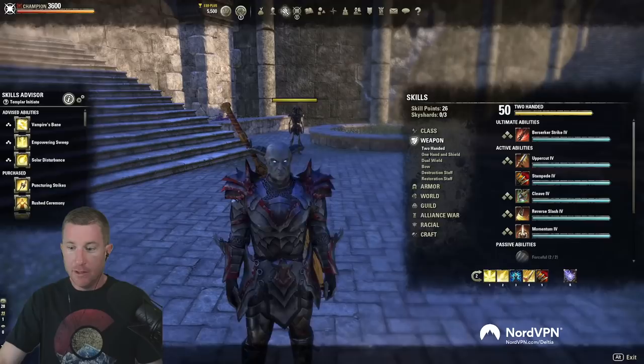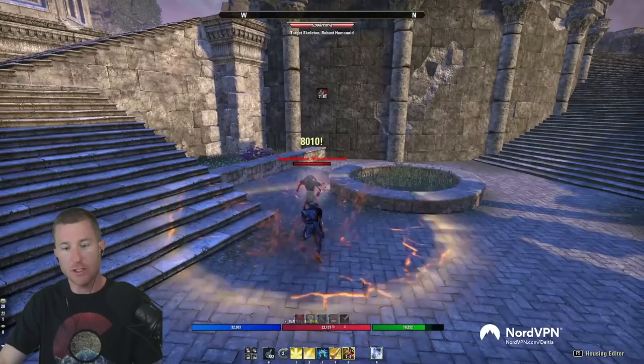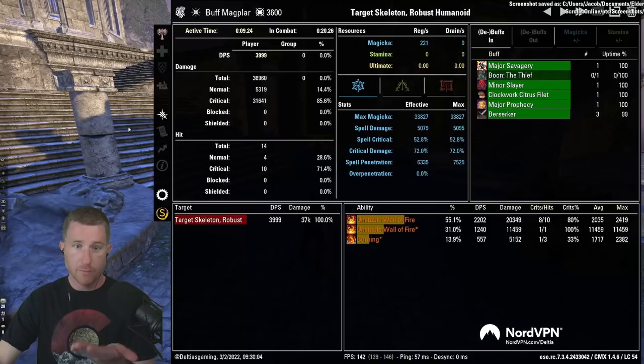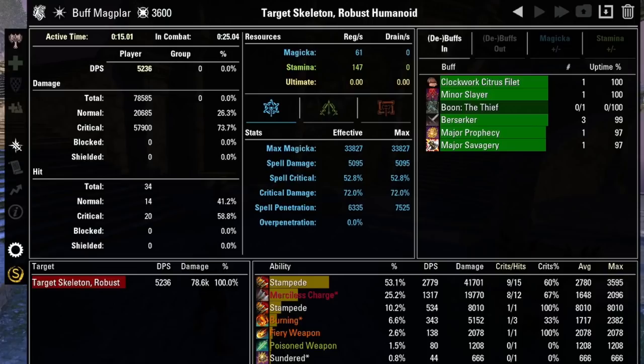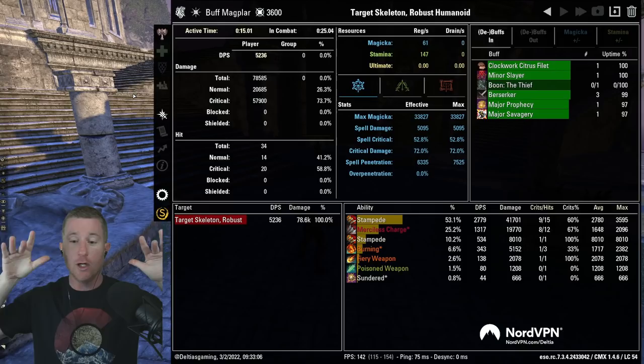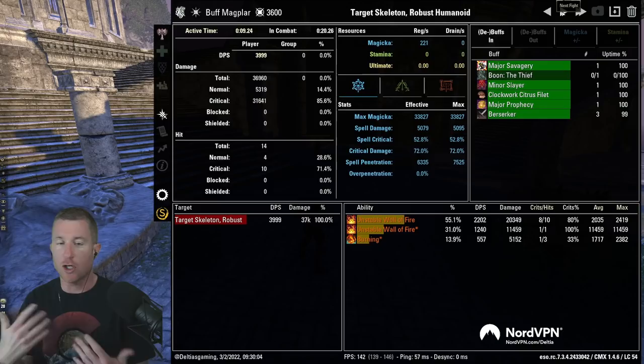Same test — no buffs, no light attacks. We charge in, bar swap. We got the burning status effect procing. It can also proc the hemorrhaging status effect, shown by a different icon. Unstable Wall did 36,000 — stampede did 78,000 total. The stampede ability damage was 41,000, Merciless Charge was almost 20,000 (19,000), and the initial cast or DoT did 8,000, plus it proced burning, fiery weapon, poison, and sunder. Since we were on front bar dual wield running burning and poison, those status effects proced from there.